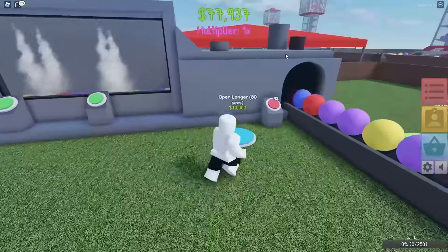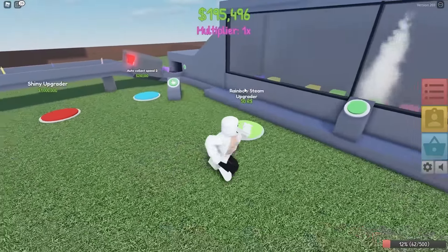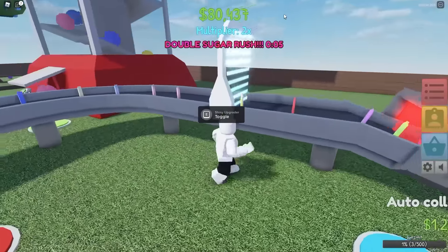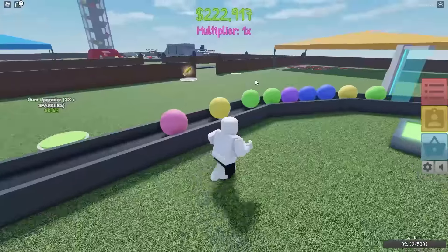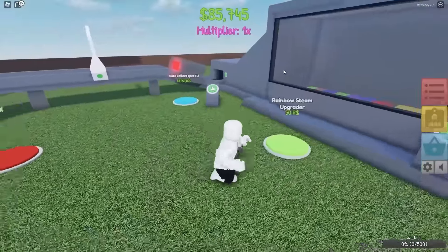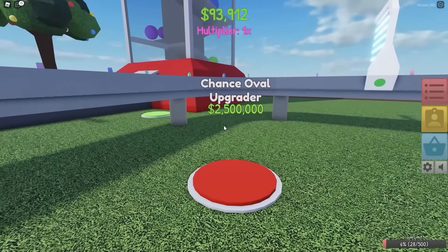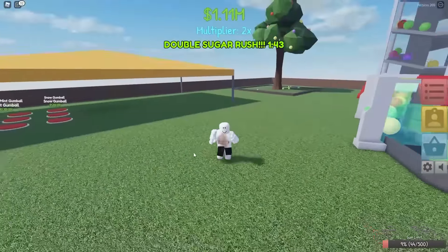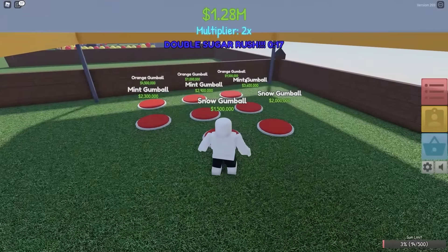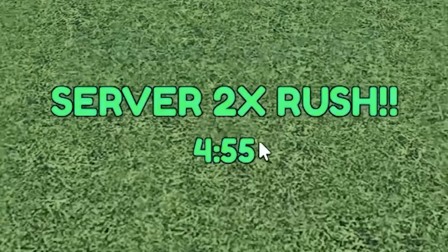I'm gonna open the stupid factory door. Now this is gonna stay open for 80 seconds and I can now hold 500 gumballs. I just hit $1,000,000 - let's get the shiny upgrader. Bam. What's it even do? This doesn't even say what it does - hopefully I get a lot of money. I need $800,000 for the next gumball, and I just hit $800,000. Let's get the final watermelon gumball. Now I'm basically just sitting around letting my money stack up. I need $2.5 million for the chance oval upgrader. I went and did the hard obby so I got two minutes of the sugar rush. I can almost get the snow gumball - let's get it.